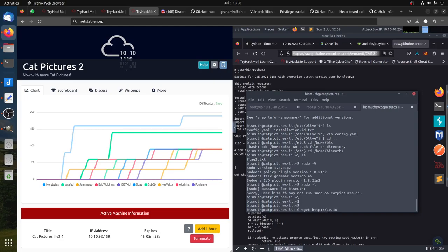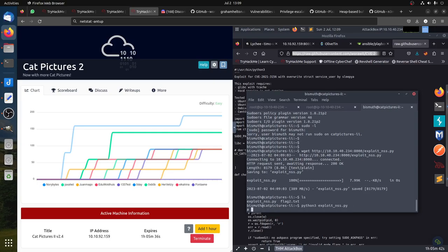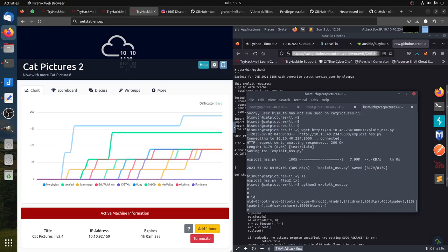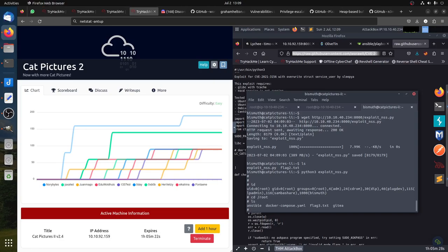We wget it from our attack box IP — mine is 10.10.40.234 port 8000 — and then we have it. Now we can run it: 'python3 exploit.py' — and we are root directly. 'id' confirms root. 'cd /root', then 'ls' — we have the blacklist and then Flag 3.